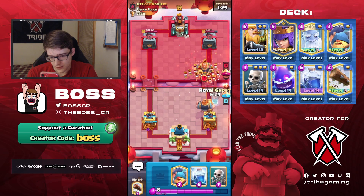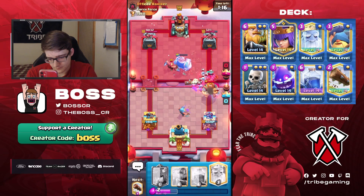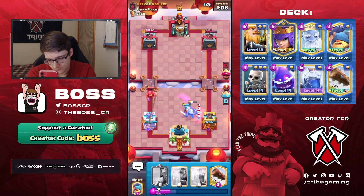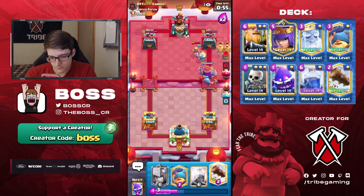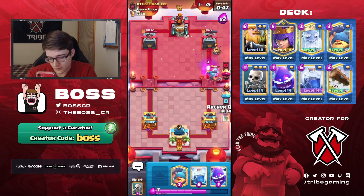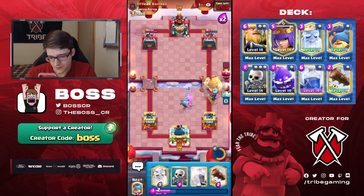I think right now is a good time to go RG, but never mind — when he goes RG in the back, I don't ever like going RG at the bridge. In an RG versus RG match, it never hurts to be the passive player. He goes for the Skeleton Army at the bridge — this is probably going to be a problem. I'm going to go Electro Spirit there, then Ghost, but we're going to take a lot of damage. This is definitely a pretty difficult matchup because of the Skeleton King. We have to pressure with RG at this point. The Mother Witch stayed alive — I thought it was going to die. We get some solid damage though. That's a pretty aggressive RG coming from him — it actually might cost him the game because it didn't get much damage.